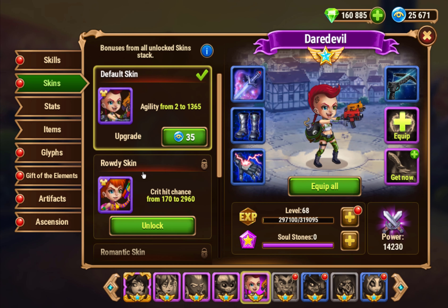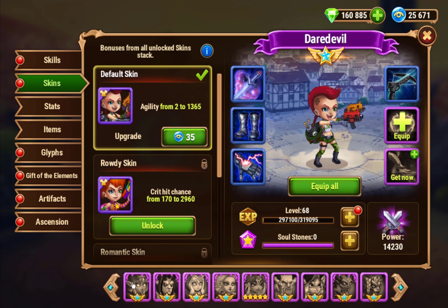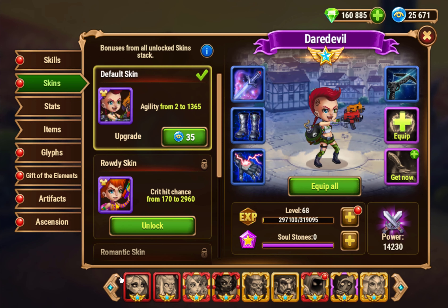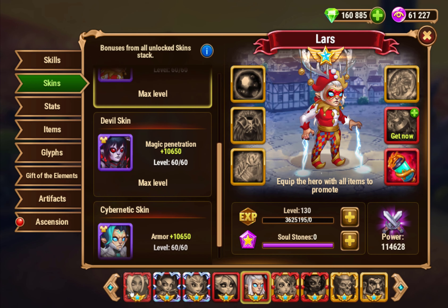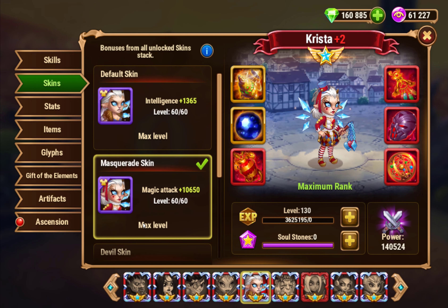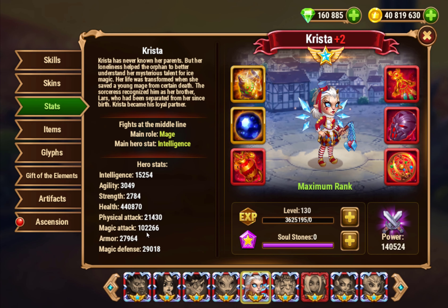So here's what we get: we get Krista, we get Lars, we get Daredevil. Lars is definitely the worst skin of this bunch — he doesn't need health and I'm not going to buy it. I don't recommend anyone who has Lars buy it. But Krista's skin — she'll get another Magic Attack skin — that will definitely be a must-have. That's definitely the best skin of this set. More Magic Attack on Krista is definitely good.